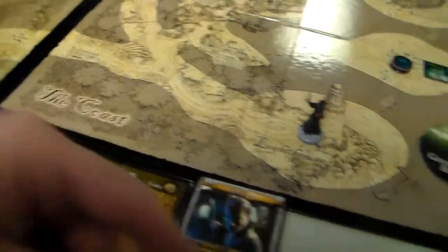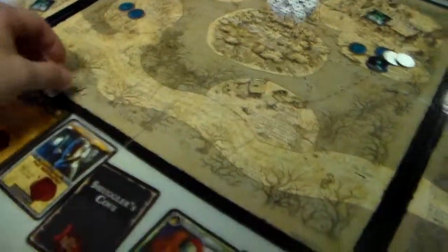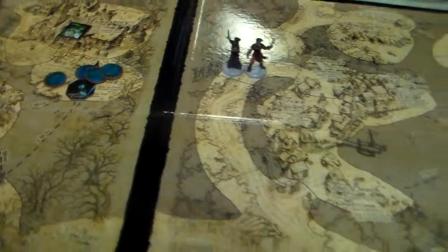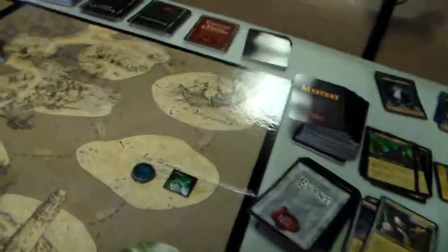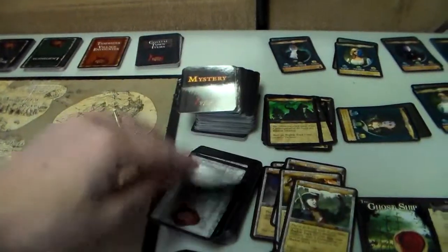And now Anne-Marie needs to go to Smuggler's Cove so she can get a piece of gold. She rolls a 5: 1, 2, 3, 4, 5. And she's on the space with Heinrich. Now we've got to discard some cards — 1, 2, 3 event cards. Yikes.